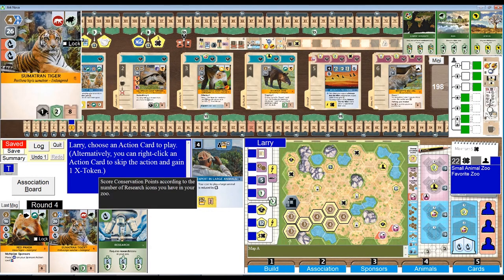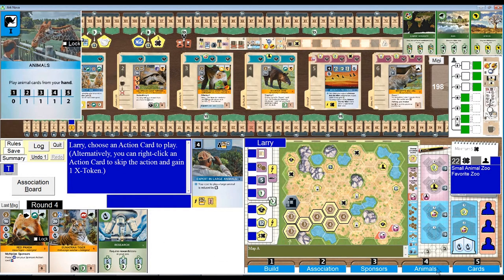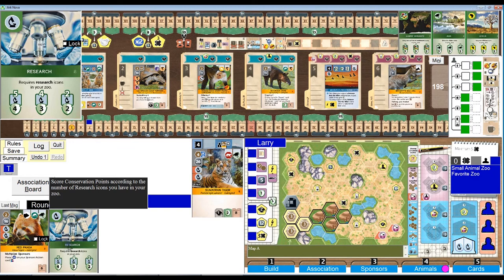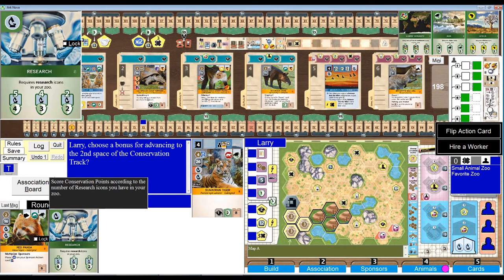Twenty-two bucks — exactly what I need to play the tiger. And let's play him. I won't have any money to do anything for the rest of the round, but it's more important. Let's just play it. Animals — the Sumatran tiger. Our first Asian animal. That conservation is really nice, I get that bonus right off the bat.